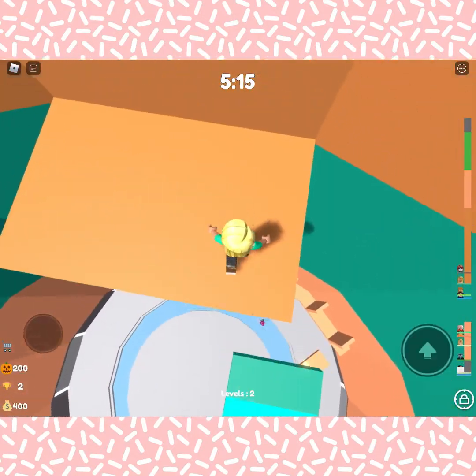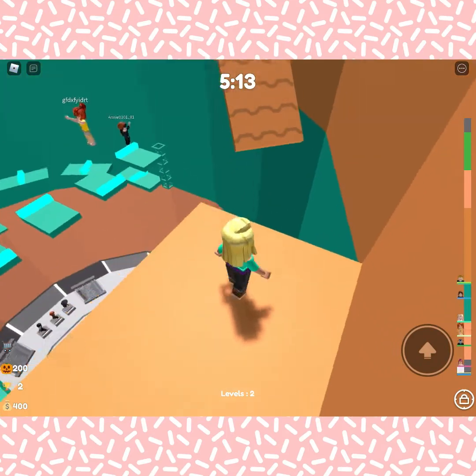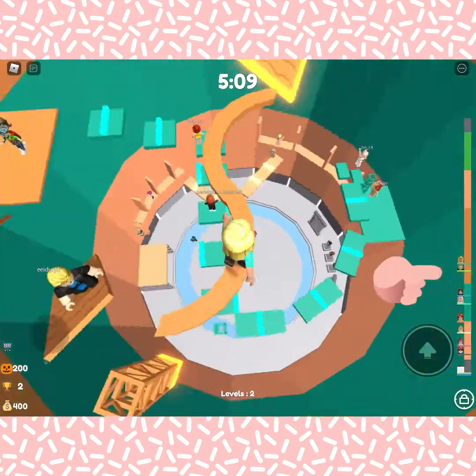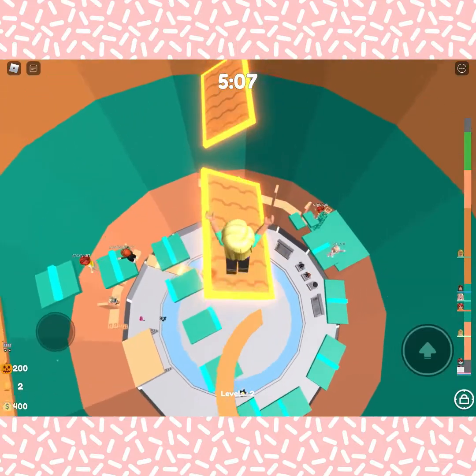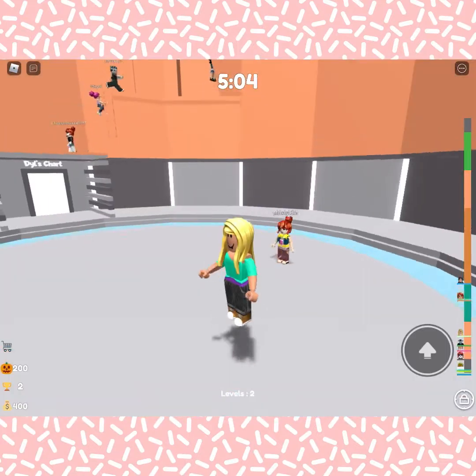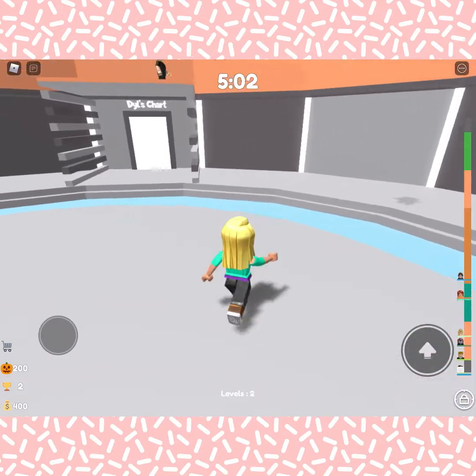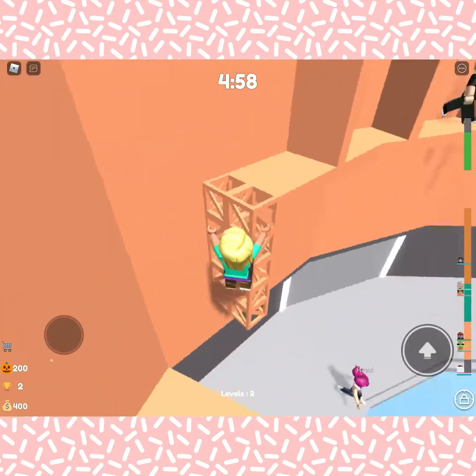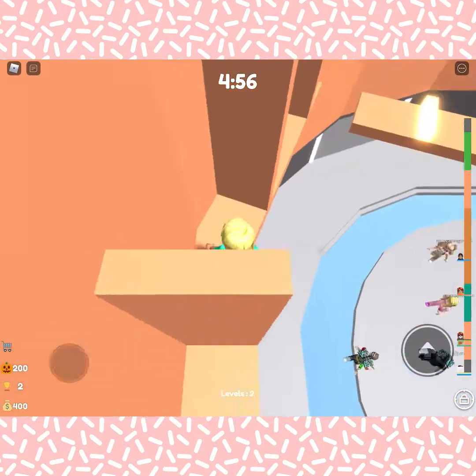So basically how you play Tower of God is there are different levels, as you can see on the sides, and you've got to try to complete them. If you make it to the top, there's this little white thing you've got to go around the whole top, and if you press there the timer will go two times as fast.